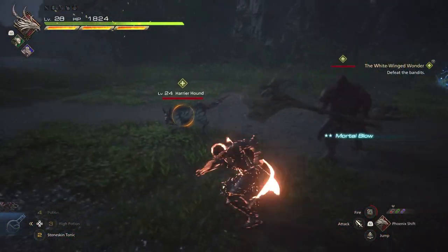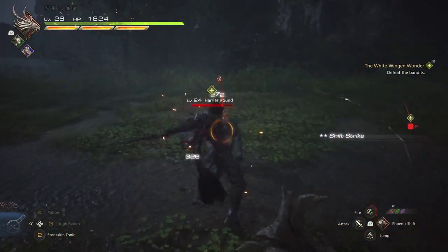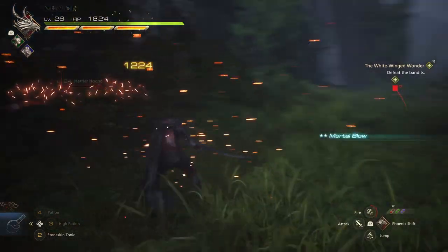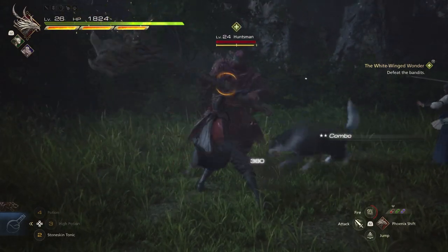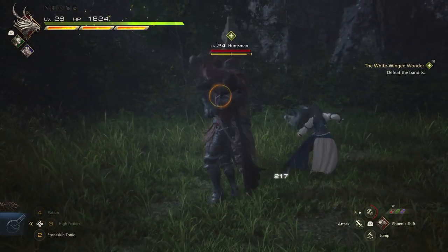After you kill the bandits, another wave of enemies will arrive, which will include Harrier Hounds and a Huntsman wielding a giant axe. The Huntsman is an elite enemy who's a bit tougher than the others, but nothing too difficult.